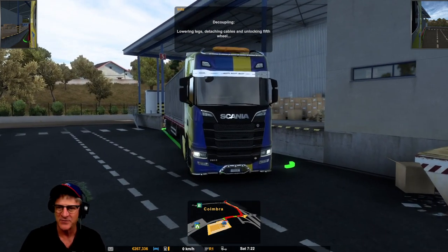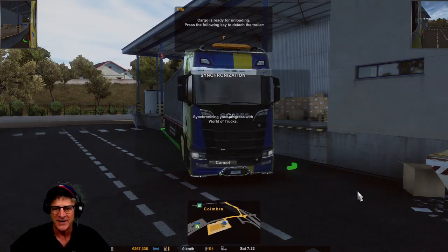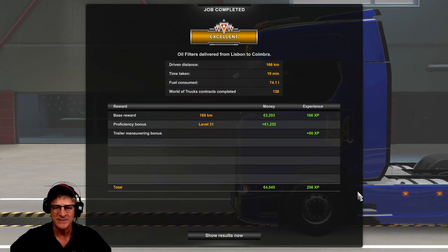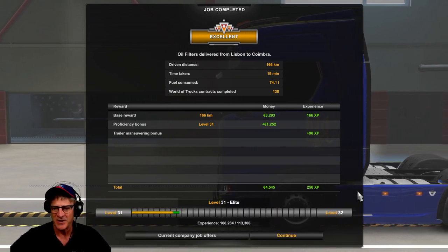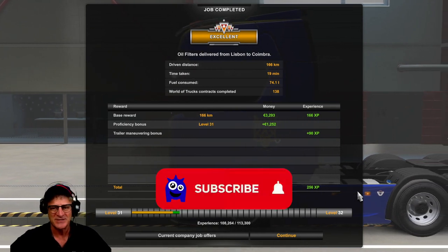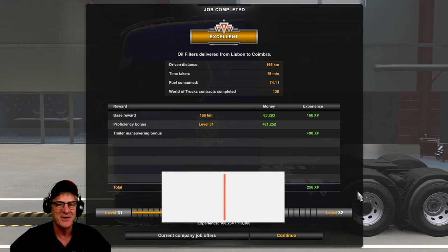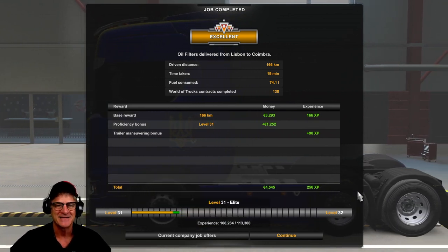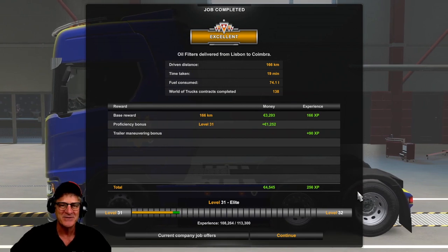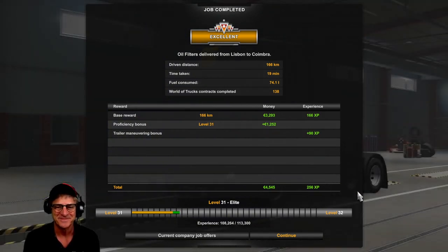We're in! I don't think we made much money, but some of our drivers picked up money — we've got 267,000 euros right now. The next step will be upgrading some of our bases and garages and then doing the big experiment. We're inching toward level 32 — the progress is pretty slow. We picked up a couple of cities, talked about the new DLC, and talked about wheel settings. If you've got ideas and tips, I'd love to hear them. Thanks so much for tuning in — have a great day, everybody!